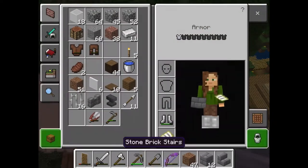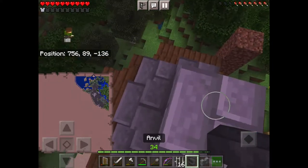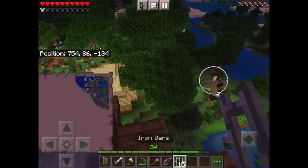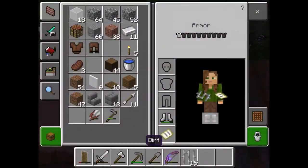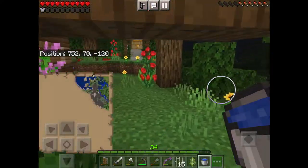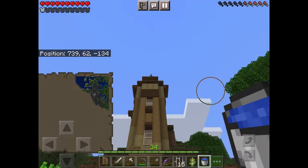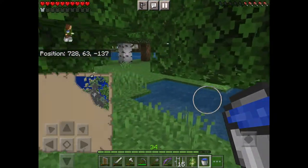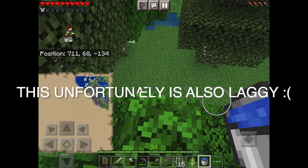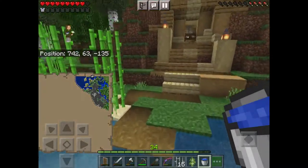This next bit we're going to do stone in stairs on either side and stone in the middle. Then for the spire — it's a little bit expensive, requiring quite a lot of iron — we place an anvil, then a stone wall, then an iron bar on top. If we jump down, in the morning it looks pretty good. You can just see it if we run far back — boom, you can see it. I think it looks really good. The spire is optional but I love the extra height it adds. Just like that, our outside is complete.